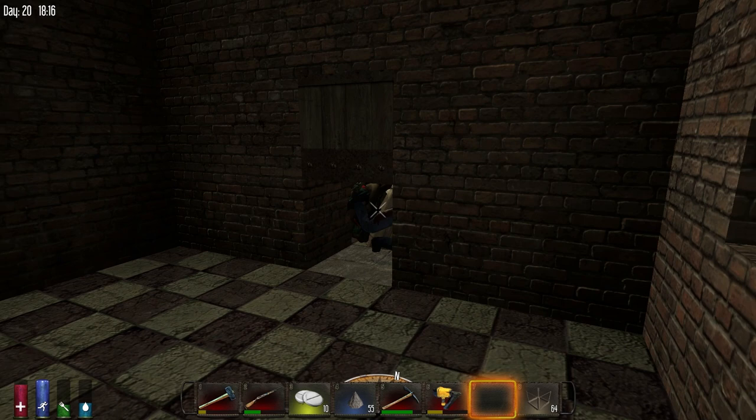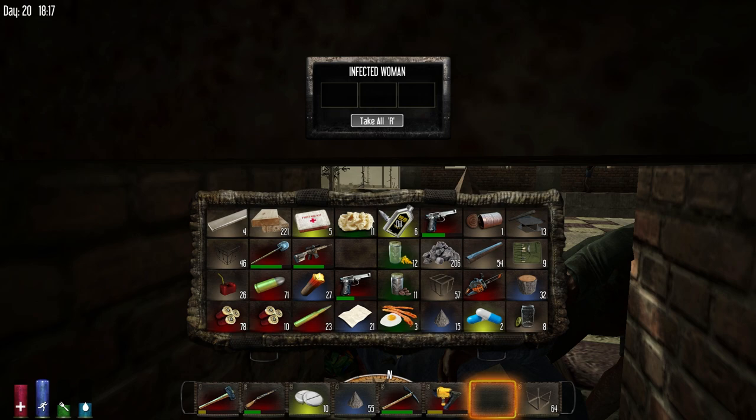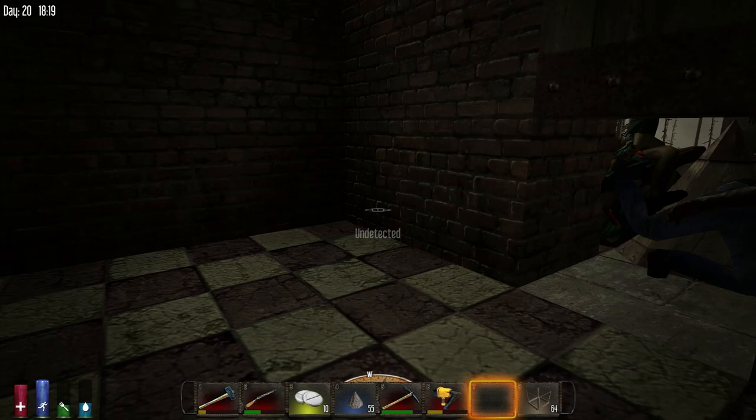I should probably loot these guys. I had a chance to loot some cops and I didn't — that was probably a mistake. You can just go right there and die. It seems like it's starting to calm down a little bit. The problem is it's going to be nighttime soon. I'd like to do what I can before nighttime, but that might be a bit of a challenge.